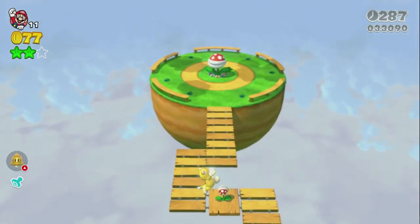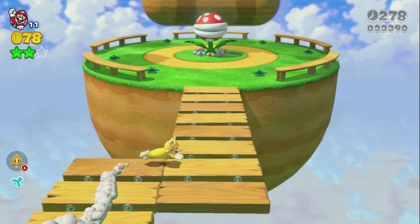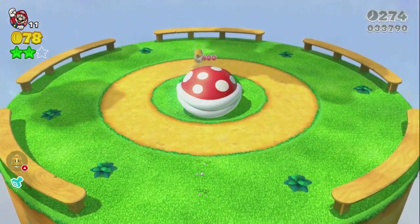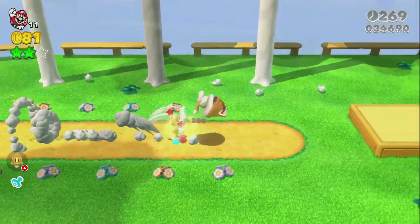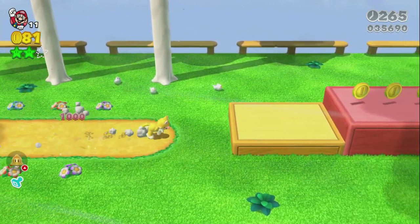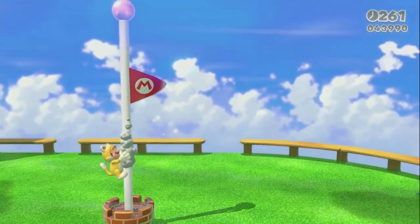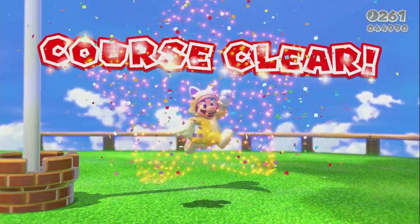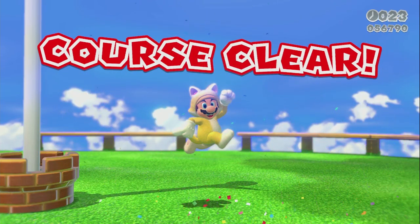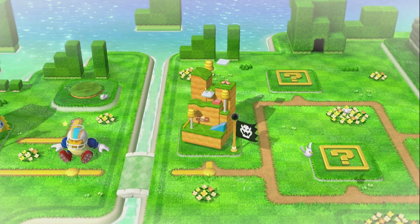If you're Cat Mario, he will always run to the top and get maximum points on the goal pole. Usually with Cat Mario he always runs to the top. And we got a Cat Goomba - how very cute. We're on 24 minutes, so let's go clear up these last two missions.